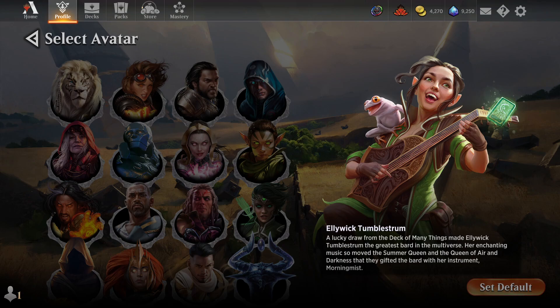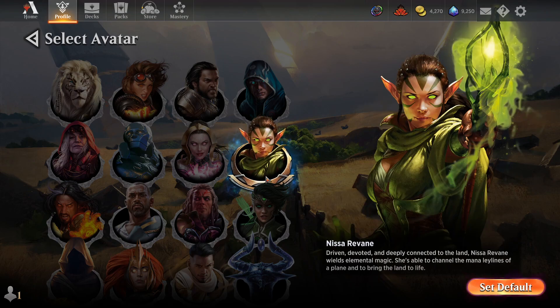You can find a huge selection of different characters on the avatar page, and if you click on them it'll give you a little bit of information about them and play a little voice clip from their planeswalker if they happen to have planeswalker cards.